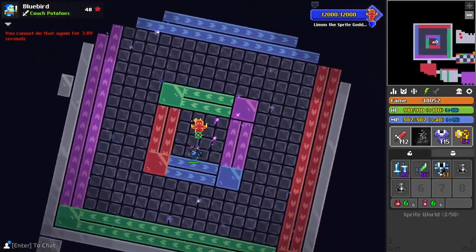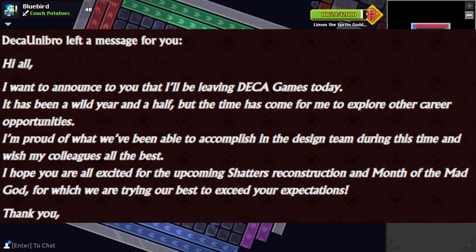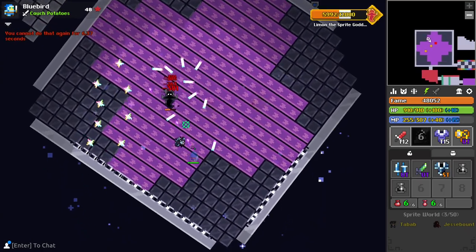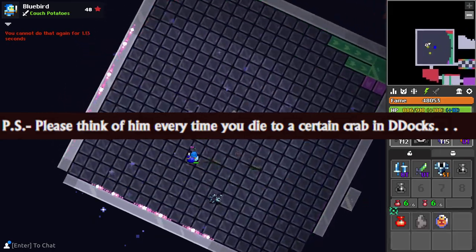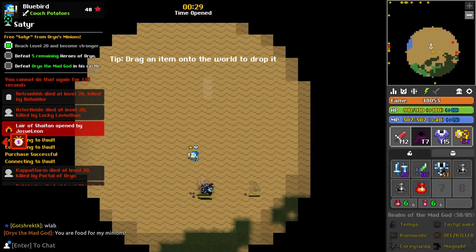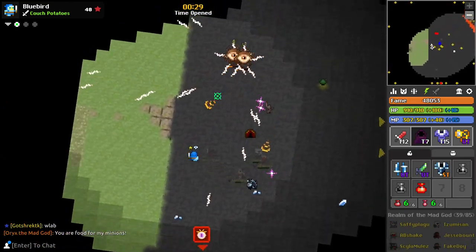A member of the DECA team is leaving after one and a half years of working. DECA Unibro is leaving the team and moving on to other career opportunities. This message at the end is worth noting, because at the very end it says please think of him every time you die to a Sgt. Crab in D-Docs. This guy was the guy that helped create the Crab in D-Docs, and has caused a lot of pain for many, many players who just wanted to have fun and test out the new D-Docs, but ended up dying to the Crab.